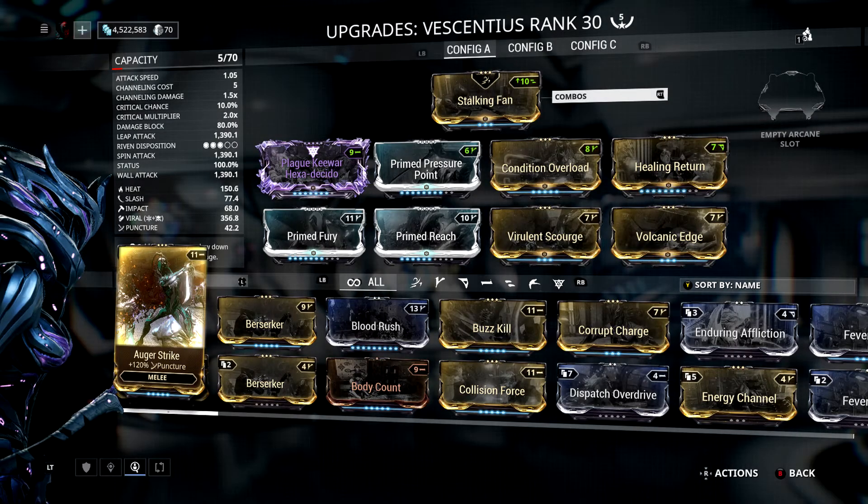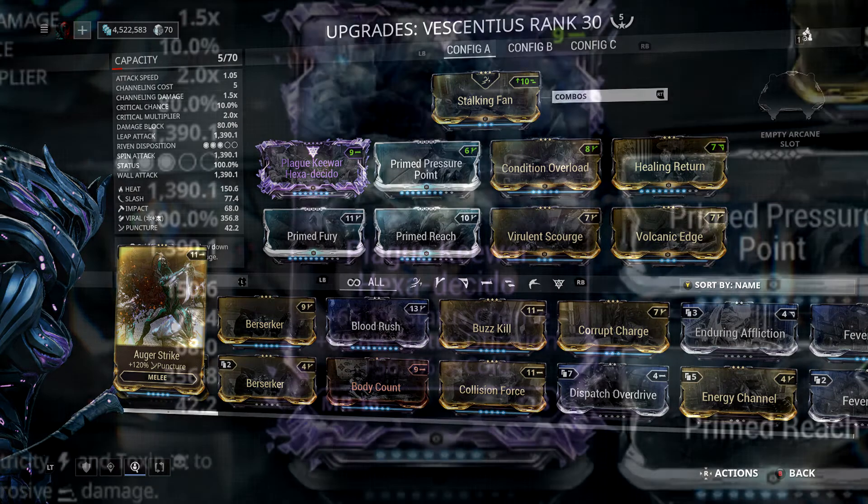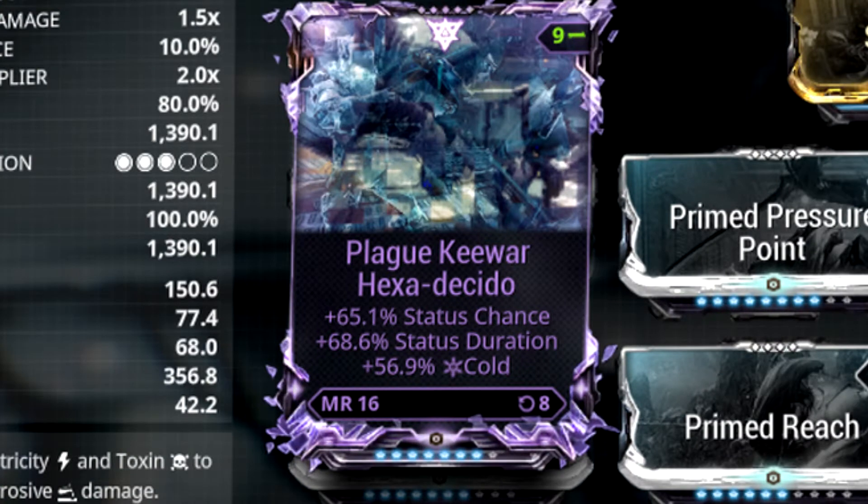And now for the all-important melee weapon. Mine is Vicentius, a Zaw of my own creation. I utilize Prime Pressure Point, Primed Fury, and Prime Breach, all of which are replaceable with their normal counterparts. Then you have Condition Overload, Healing Return, which I will come onto. Virulent Scourge and Volcanic Edge, which are interchangeable depending on what status effect you want. And then my Riven mod, which is basically another 60-60 mod with a bit more duration.